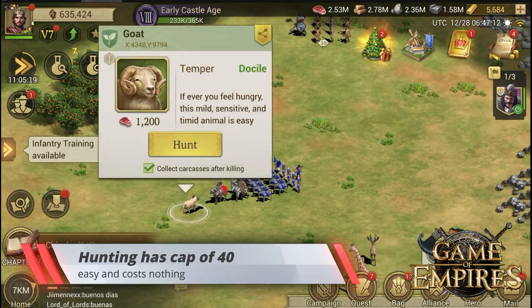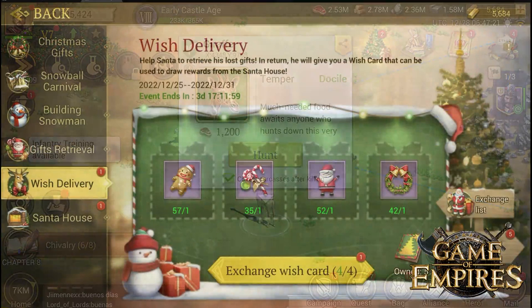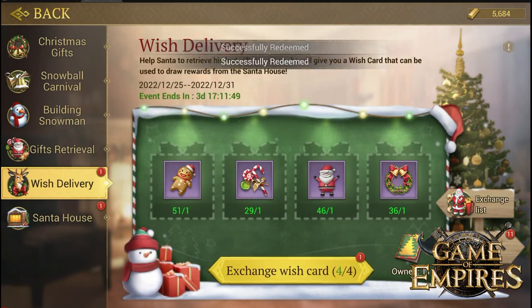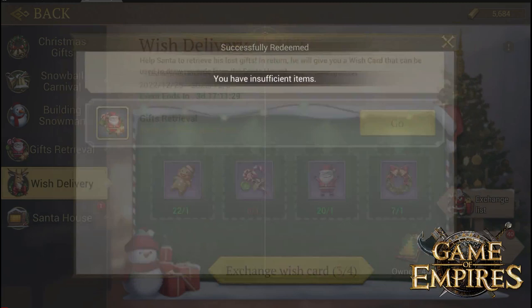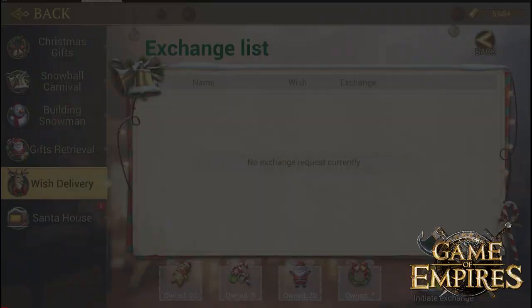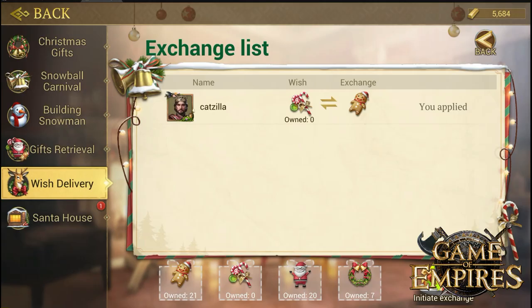Let us try and exchange all the wishing cards we have. You have something called an exchange list — if you are missing one of the items, for example the candy, you can click Initiate and trade something you have. For example, if you have a lot of one candy type, you can switch it into the normal candy. Anyone who applies will take some of your candy and give you back the other type. Otherwise, you will have to keep killing barbarians until you get the item.